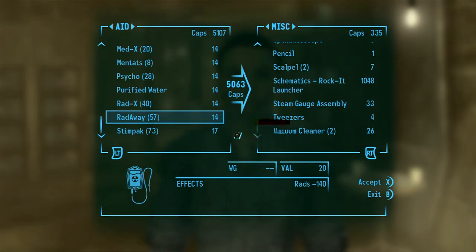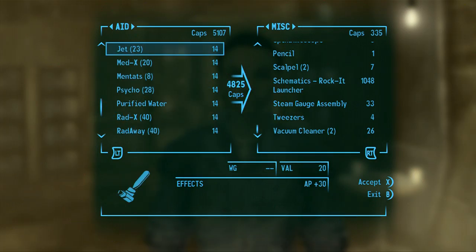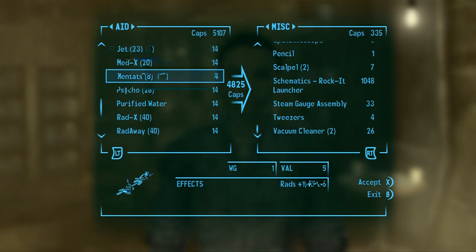I don't even think I have anything to sell. Armored Vault 101 suit, 15 Iguana Bits. Did I get some of this stuff? I do not need this many of these — let's drop that down to 20. Let's drop this down to 17. Do not need 28 Psycho, but I don't want that weight.